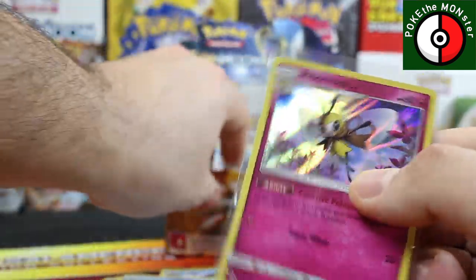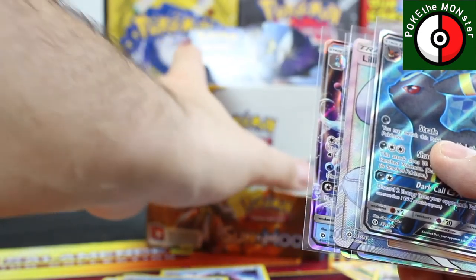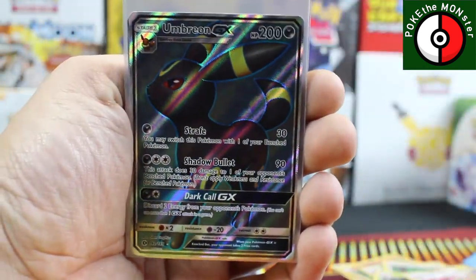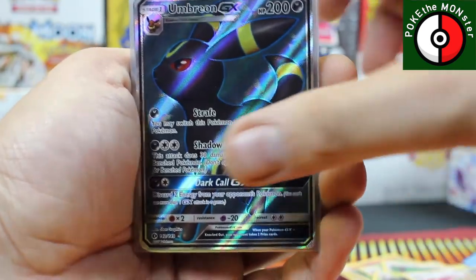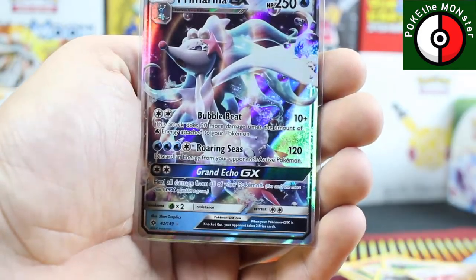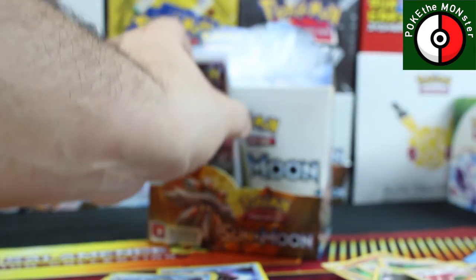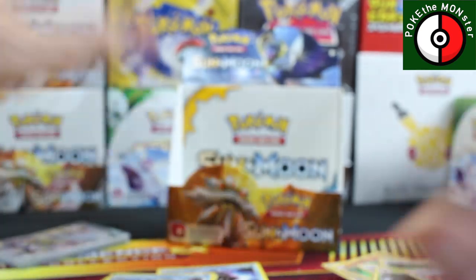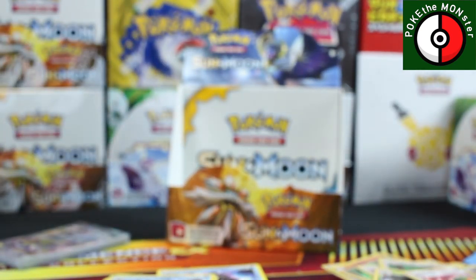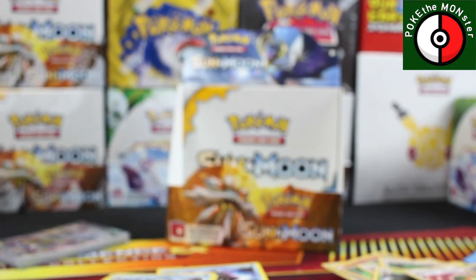This has been awesome — I can't wait to do the next Sun and Moon booster box because I'm going to be opening up a boatload more to get hyper rares, ultra rares, and secret rares. We got the Umbreon GX full art, the Lillie trainer full art, a Tauros GX, Decidueye GX, Primarina GX, and a regular Umbreon GX — five GXs and a full art trainer. Not a bad box, definitely seen better but definitely seen worse. Thanks for tuning in, and as always any comments or questions leave them below. Peace out everybody!